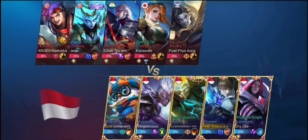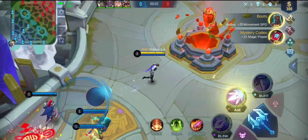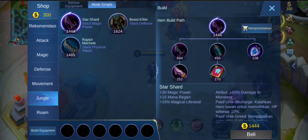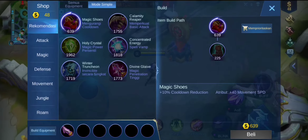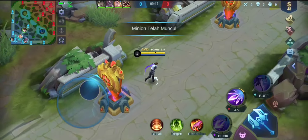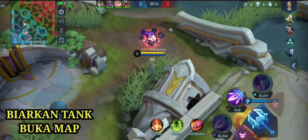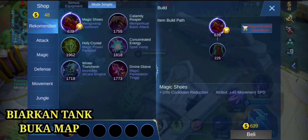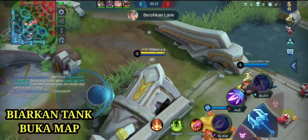Di sini kita mendapatkan lawan - ada Selena, pakai stick in, kemudian ada Moskov. Hero-hero lumayan OP lah, dan hero-hero stun musuh sangat menjengkelkan ya, terutama Kufra. Kufra menjengkelkan seluruh assassin-assassin yang ada di Land of Dawn, terutama Gusion, Fanny, Hayabusa. Skill 2 dari Kufra tidak bisa dilewati dengan skill-skill blink ya.